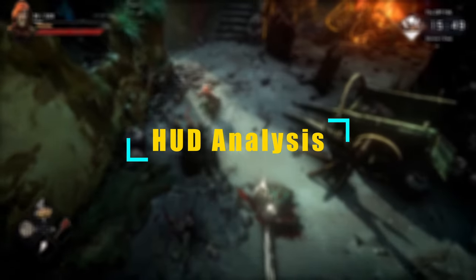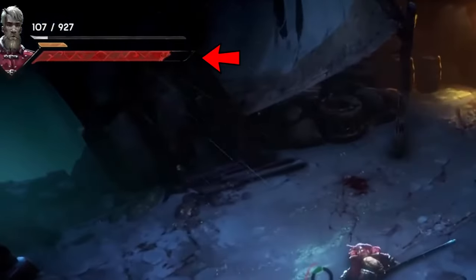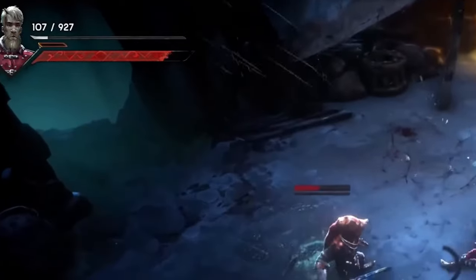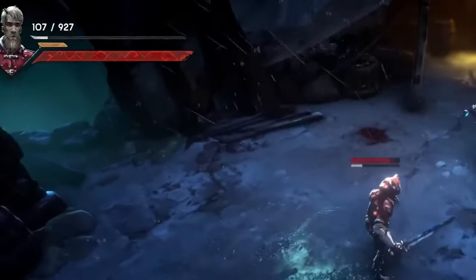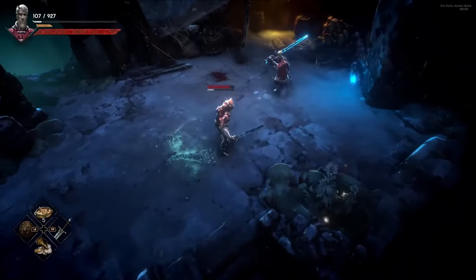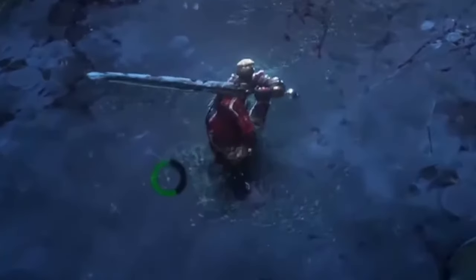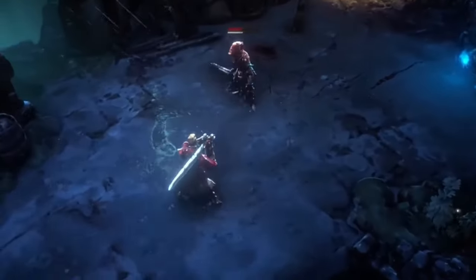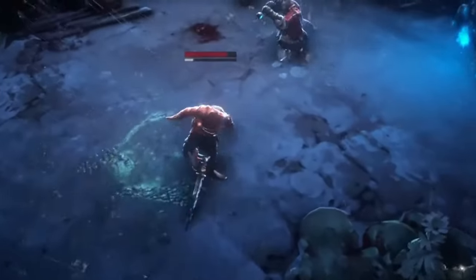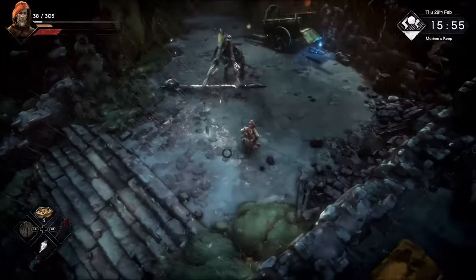Moving on to the final section of this video — a bit of an analysis on the HUD we've seen so far. Starting in the top left, we see three different bars. First is the red bar, which is our health. Next is the orange bar, which is the focus bar — it's possible to have more than a single focus bar, which likely plays into a mage build, where as you level up your focus you acquire more focus bars. Not all rune skills will consume a full bar. The final bar in the top left is what I believe to be the experience bar. In the center of the screen, there are two circular UI components. First is a green circle which I believe to be stamina, allowing you to perform physical actions like dodge rolling and light or charged attacks. There's also a separate red circle which appears sometimes — I believe it's something like a poise bar, and depleting it might mean you're briefly staggered and susceptible to follow-up attacks.